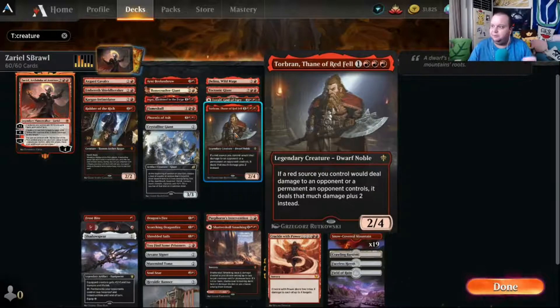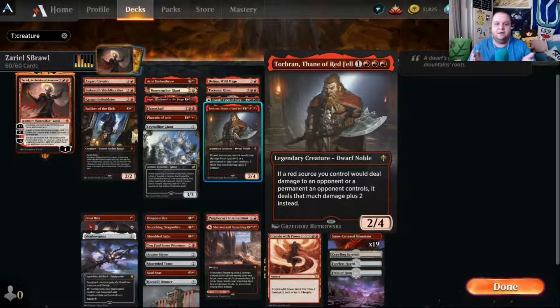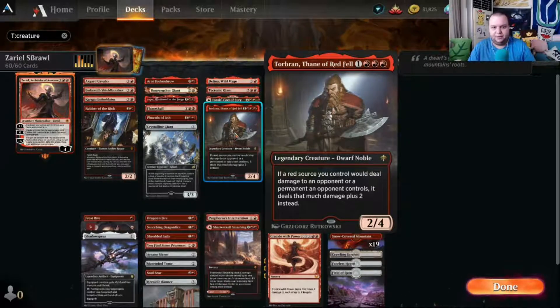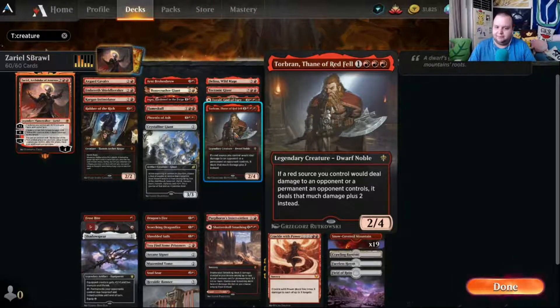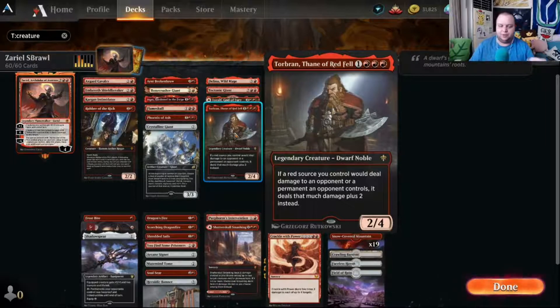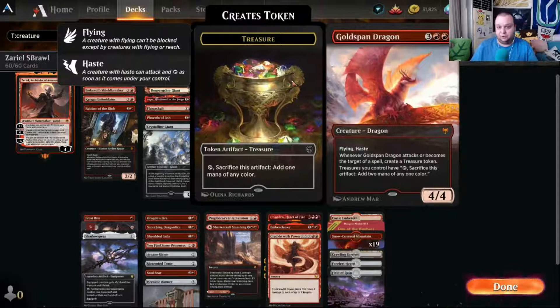Tor Brand, Thane of Red Fell — if you're playing mono red until rotation you're going to play this. Four mana, two-four: if a red source you control would deal damage to an opponent or a permanent an opponent controls, it does that much damage plus two. It just makes all our spells and creatures deal more damage.